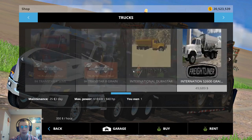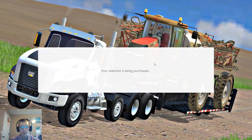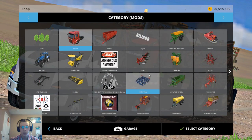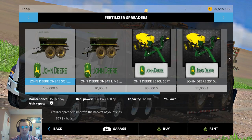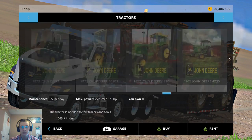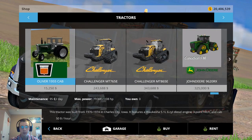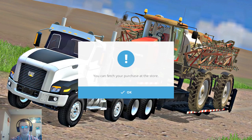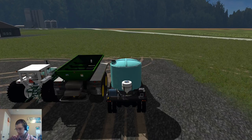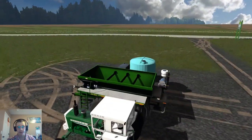We'll get the liquid tender in black, and then we'll also get a fertilizer spreader and a tractor. We'll get the Oliver 1955 — it's underpowered of course, but that doesn't really matter. This is my edit of the Oliver 1955.